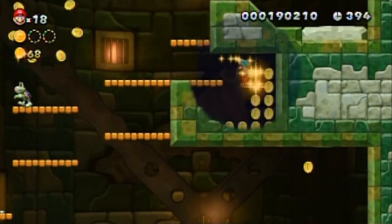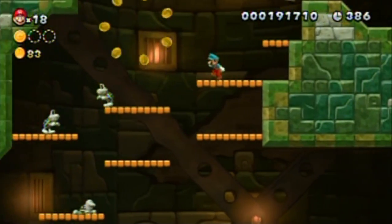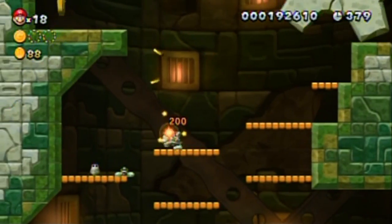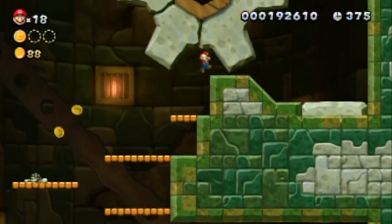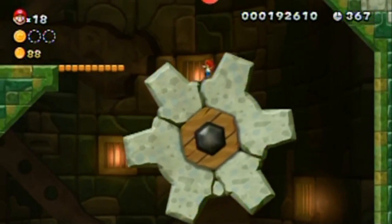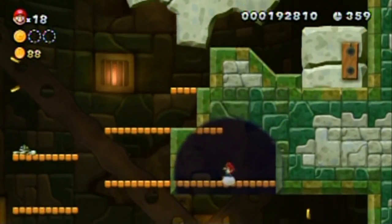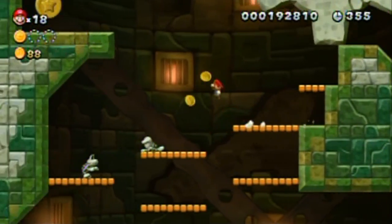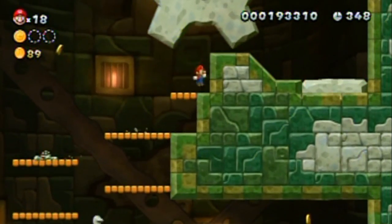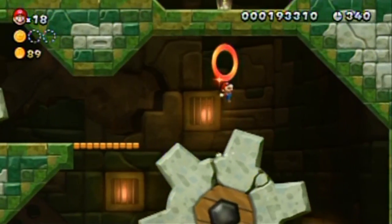I gotta be looking out for secrets, so I gotta push up against walls like this because castles tend to hide stuff like that - I mean castles and towers. How could I fail that badly? I'm fine, I'll just accept my losses. How do I get over to that coin? Do I need the acorn power to get up there? That certainly seems like a plausible possibility, so I might have to play this level again.